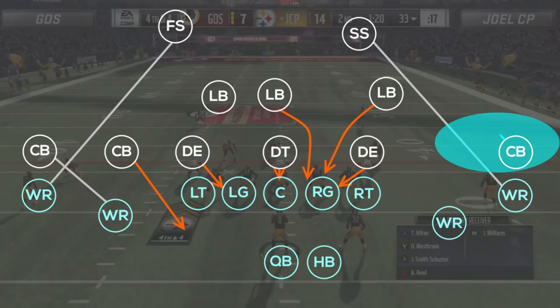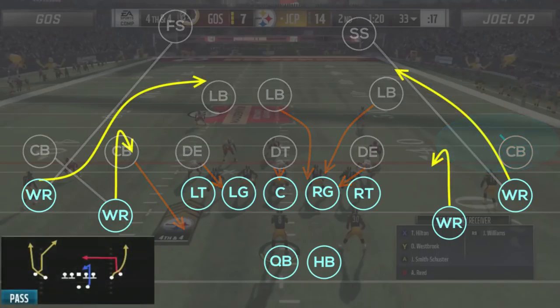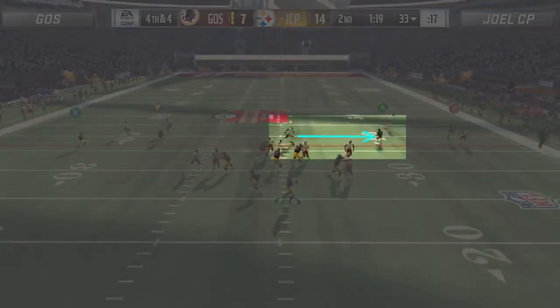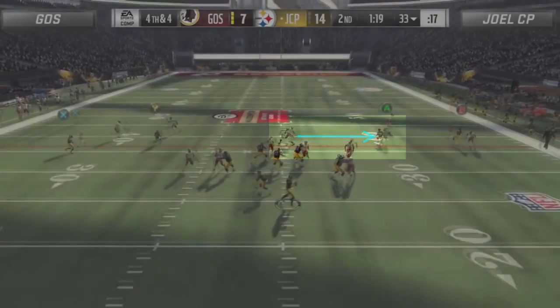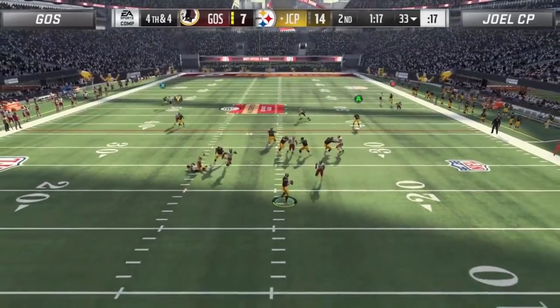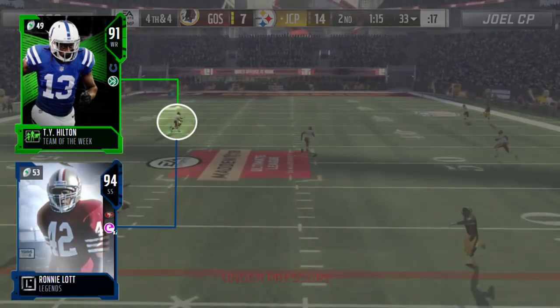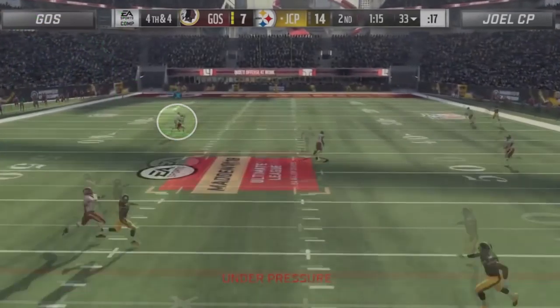Joel blocks 6, hot routes both slot receivers to hitches, and fades the outside right receiver. At the snap, Ghost knows that the right slot is the only receiver who is not manned up and instantly shows him his attention. This allows the left side routes to develop without any user interference, where TY Hilton's elite route running and speed allow him to beat Ronnie Lott deep for a huge play for Joel.